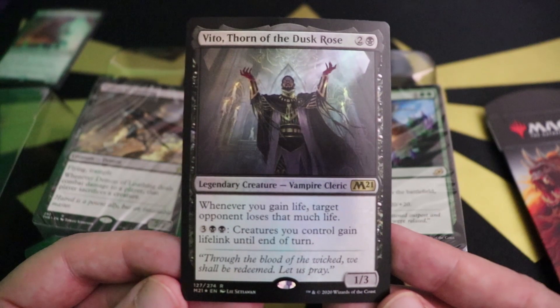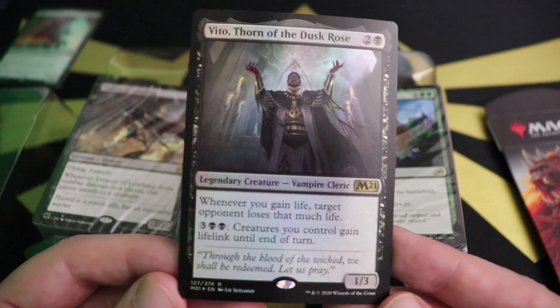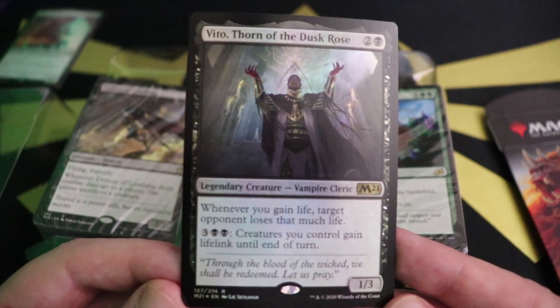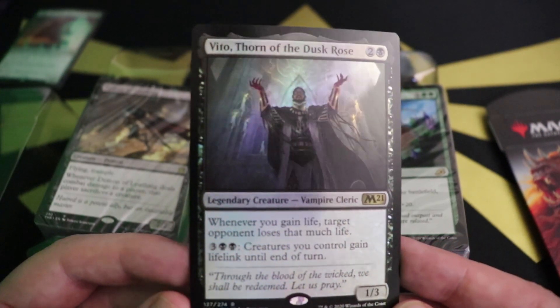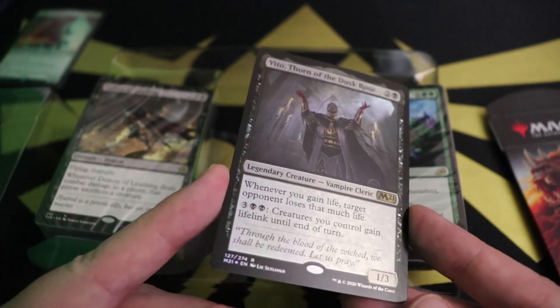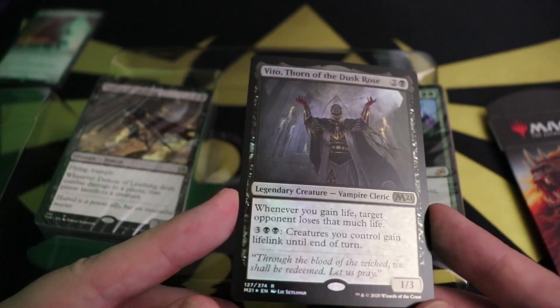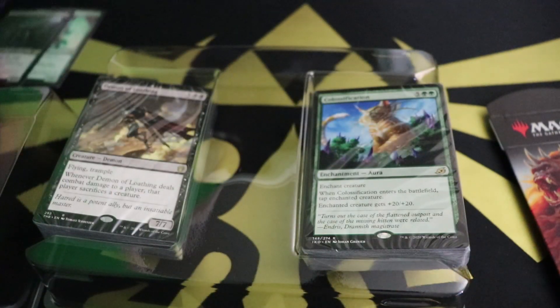Vito reads: whenever you gain life, target opponent loses that much life. Pay two black and three: creatures you control gain lifelink until end of turn. Flavor text: 'Through the blood of the wicked we shall be redeemed.' Pretty crazy priest. Again the foil looks very nice — no blemishes on this one either. Both foils are excellent cube includes.